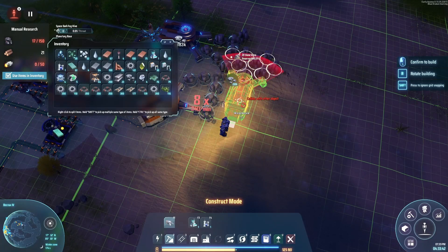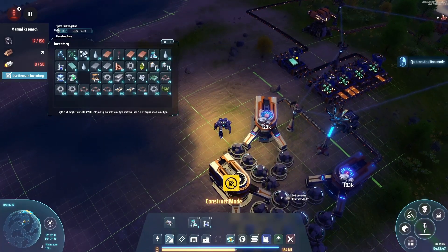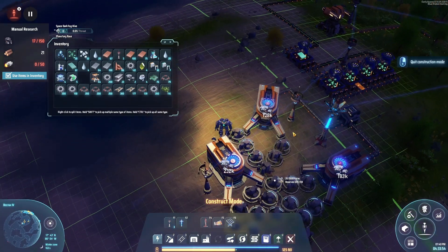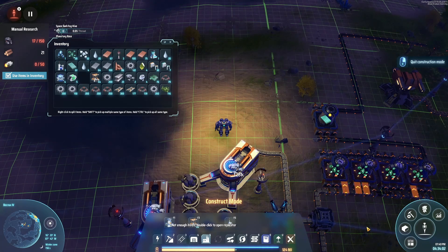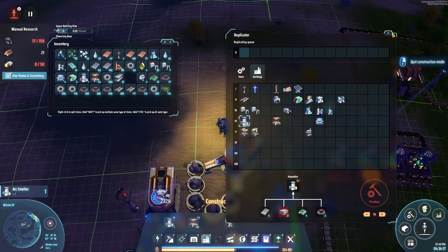Oh wow, that's a nice large hit — I'll take them. You don't have power — because naturally, why would you have power. I need some smelters. You're telling me I can only make the one? Fine. Because I need those.